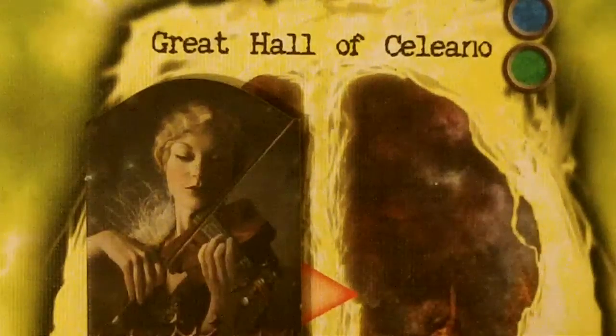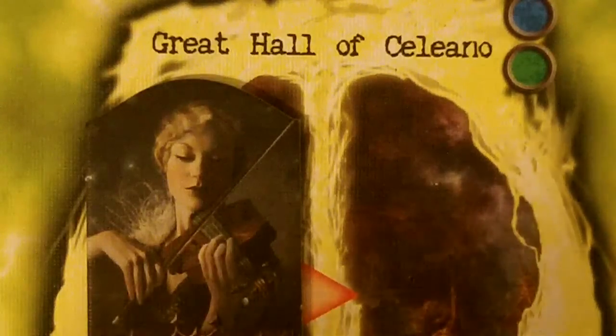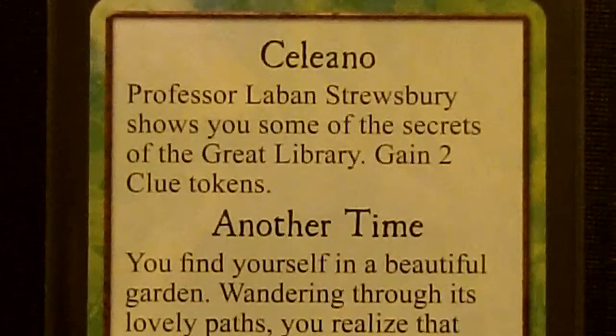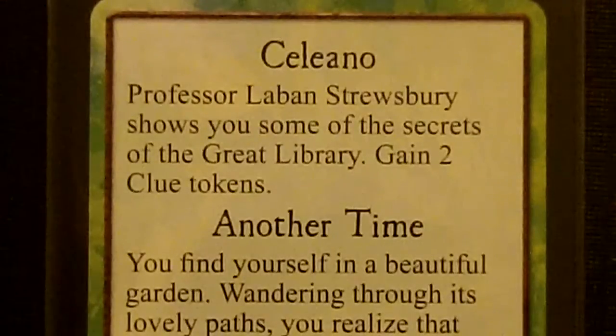Next we have Patrice in the Great Hall of Selina. We need a blue or green Other World Encounters card. And the first one we drew was green, and Selina is on there. Professor Laban Shrewsbury shows you some of the secrets of the great library — gain 2 clue tokens. That's definitely a good one, especially for Patrice because she can share her clue tokens. This will bring her from 7 clue tokens back up to 9.